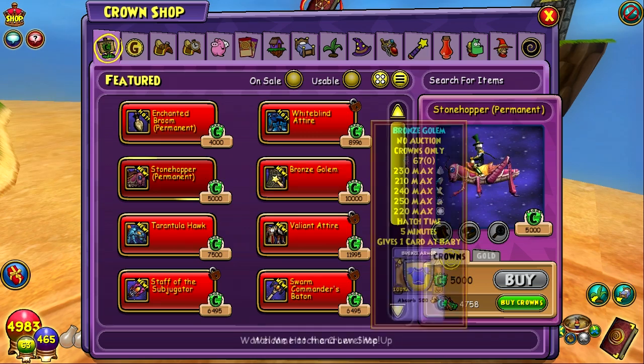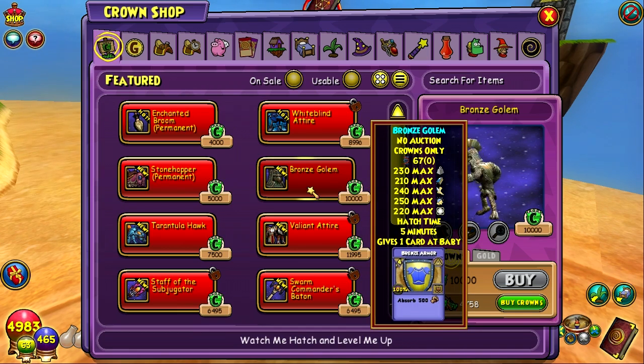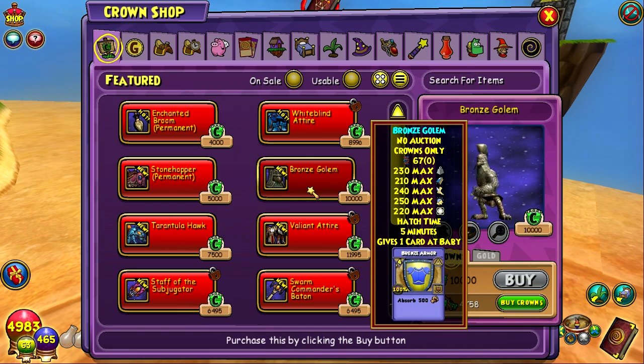That's 5,000 crowns and I don't have enough for it. The other thing is a pet — the Bronze Golem is a myth, a new myth pet that is an incredible 10k crowns. So a lot of crowns there if you're going to buy this pet, but it does have some cool talents and it also gives that Bronze Armor card, which is new and we haven't seen. It's 4 pips for myth and it'll allow you to absorb 500 damage. I know from Alexander Lionheart that this pet has some cool Maycast talents, like Maycast Spirit Shield and Maycast Myth Fuel. So it's a new myth pet and it is now in the Crown Shop.